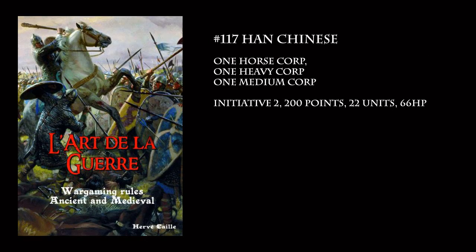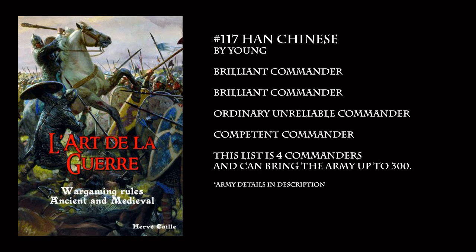For ADLG, there is army number 117, Han Chinese. For this army, you can actually build an army with 1 Horse Core, 1 Heavy Core, and 1 Medium Core. The initiative for this is 2, 200 points with 22 units, 66 HP. I asked around and found myself on the ADLG forums, and Mad X-Man pointed me to a page of ADLG lists that he put together. This one caught my eye because it used all the 4 Horse Chariots given in the RMA. I have left a link in the description if you want to view the details. This list is a 4 Commanders list and can bring the army up to 300 points.